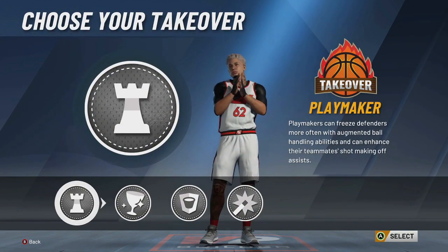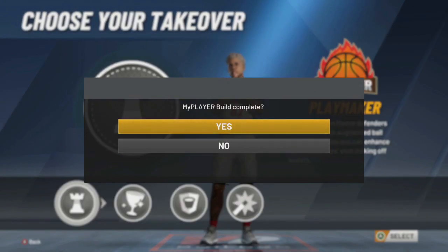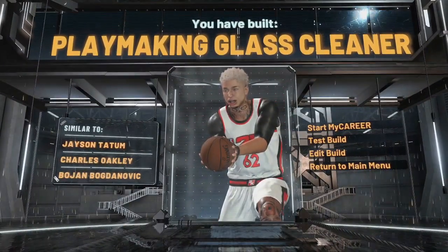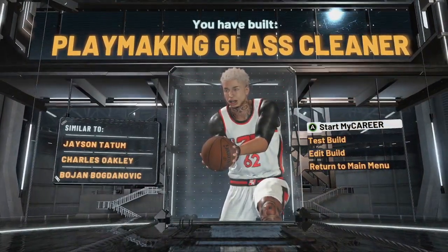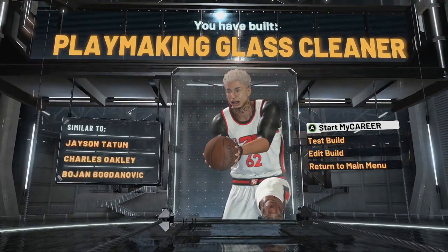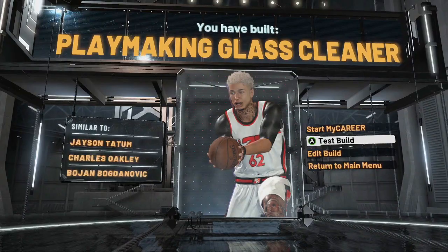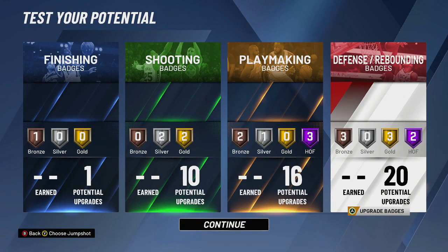We have access to four takeovers. Of course you want to use playmaking — playmaking glass. I made this build so you have slashing takeover, which would be insane. At legend you'd have elite contact animation, so you'd be crazy with this build. Put contact finisher on — let me know if I should make this.